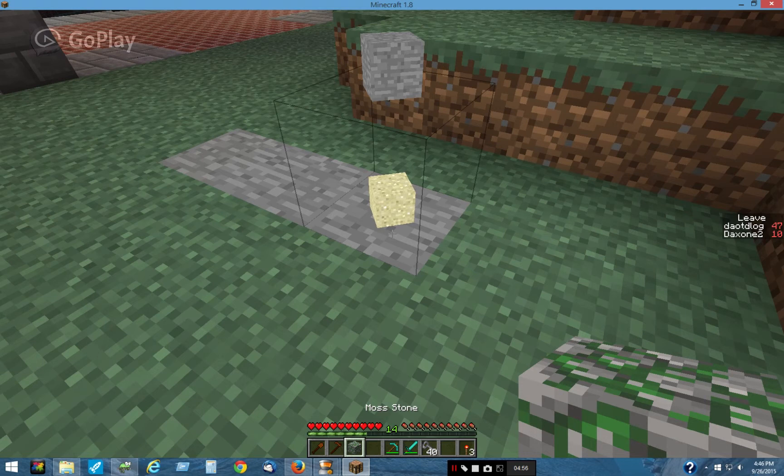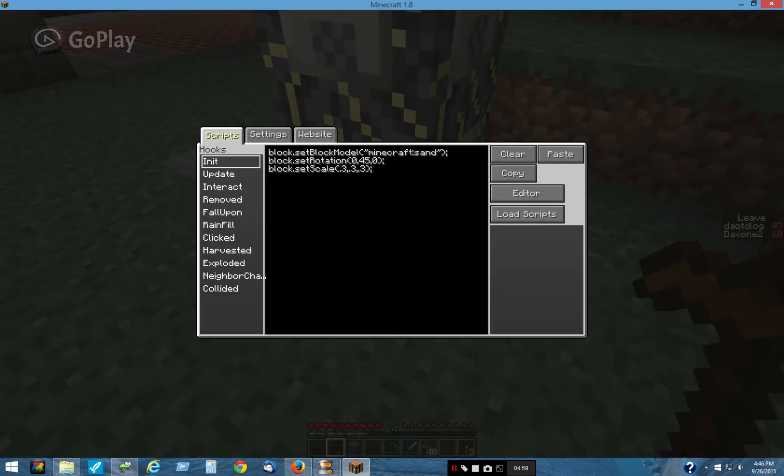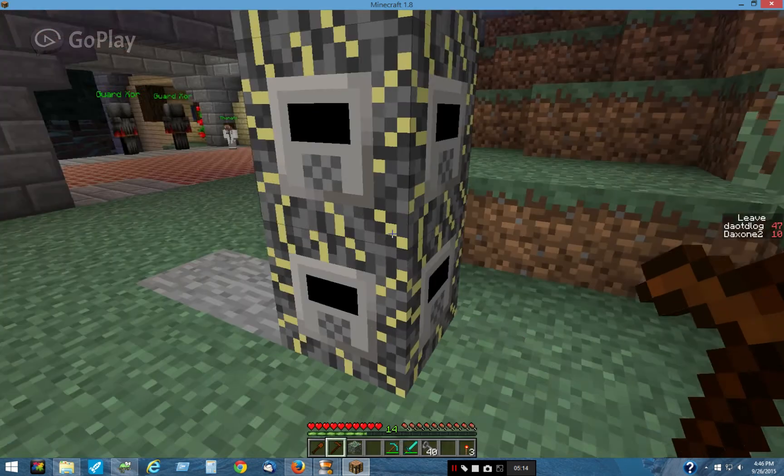It's all pretty basic scripts. Here I'm setting it to sand, rotation, the size — a third. If I interact, light is zero. If neighbor changes, fifteen. And if I collide with it — okay, that one's not set as ladder.